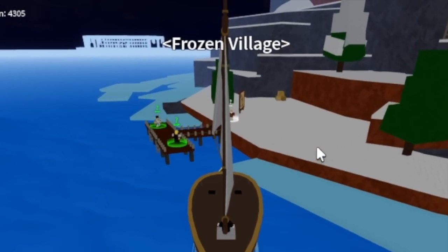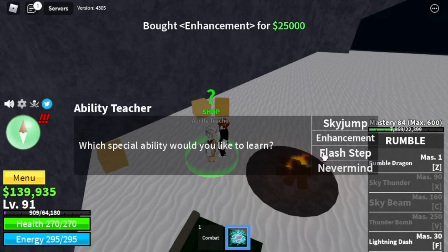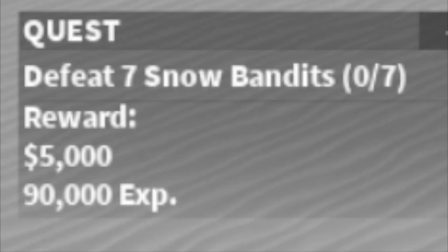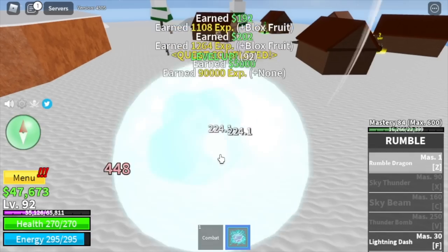Next area is the Frozen Village. If you have enough money, go to the Ability Teacher and buy the Sky Jump, Enhancement, and the Flash Step. Next up, Snow Bandits at level 90 — Elemental is already in effect. Just spam your Z skill.